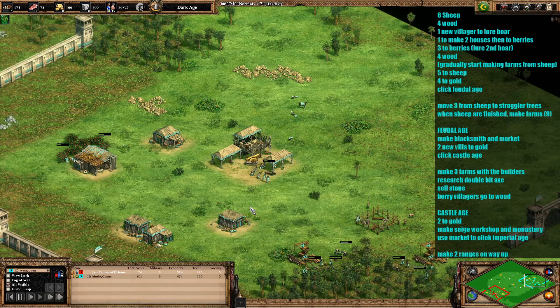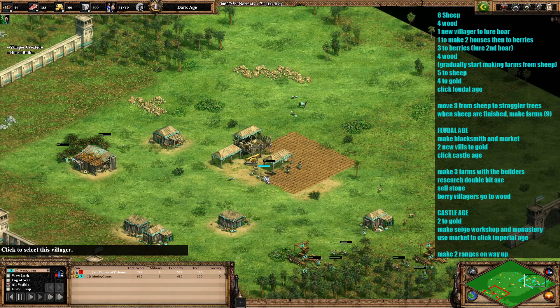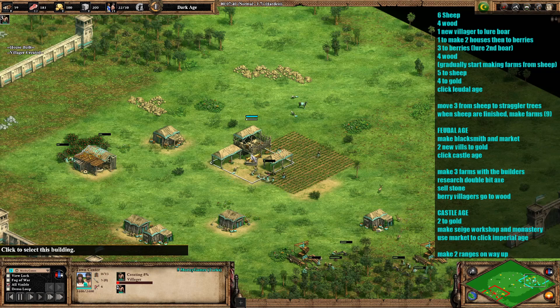Your next five villagers to come out are going to go onto the sheep and the boar. At this point we want to start gradually adding farms, transferring villagers from sheep and boar over to farms. We'll be adding five farms. I generally say try and keep about four or five villagers on sheep at this point, but then when you can, just add another villager to farms.